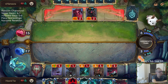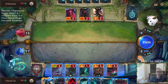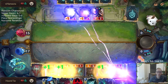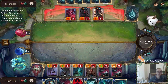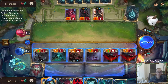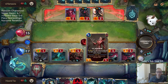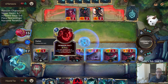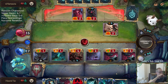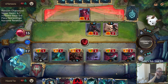Whoa, Armored Tusk Rider. We'll be able to drain — deal three to the nexus. That puts him to 12.